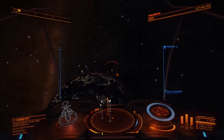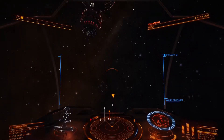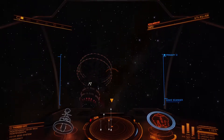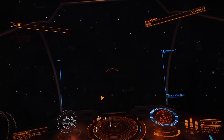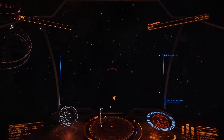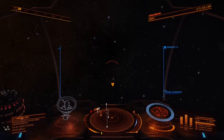First, you need to make sure you have a wake scanner installed on your ship, just as I do, and assign it to an appropriate fire group. What we're going to do now is find some wakes out in space. The best place to find wakes is near starports, like I am right now, or near nav beacons.